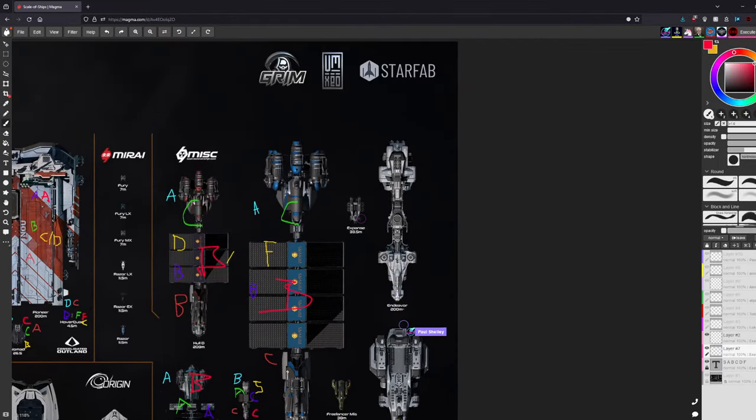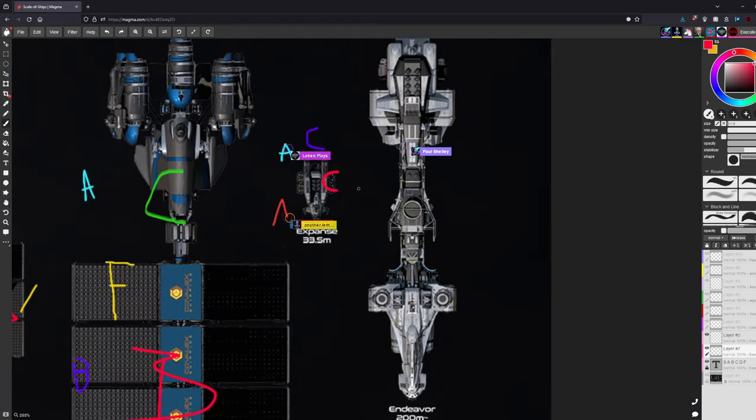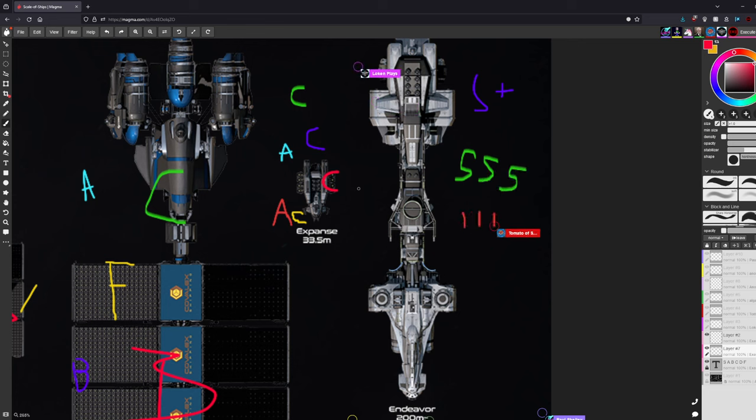The MISC Expanse is rated around C. Some hosts think better refinery ships will come along. The biggest mechanical criticism is that it bags refined cargo differently from how all other ships handle it — no other ship does that. One host admits his biggest issue with the ship is actually just its name, which he can't stand. The group wraps up MISC and continues the tier list.